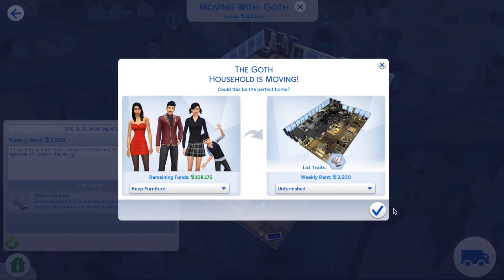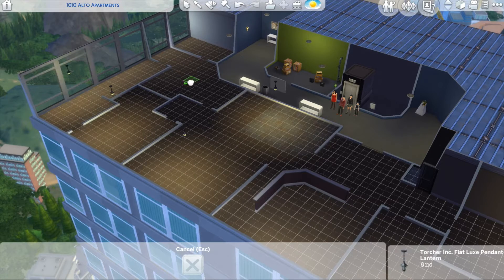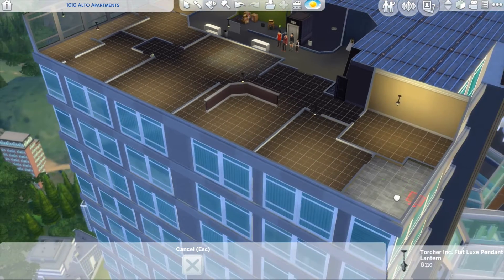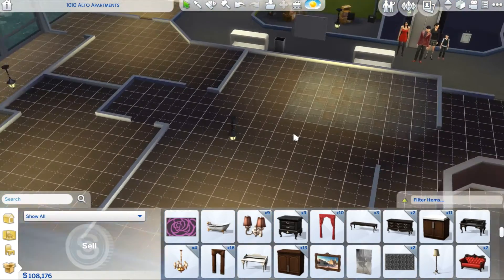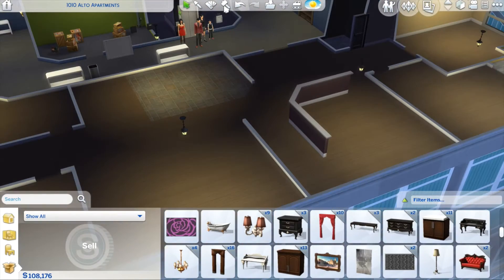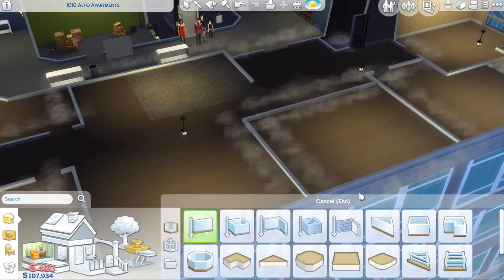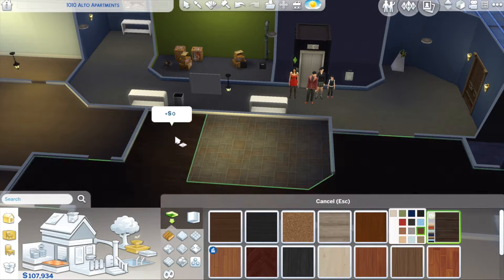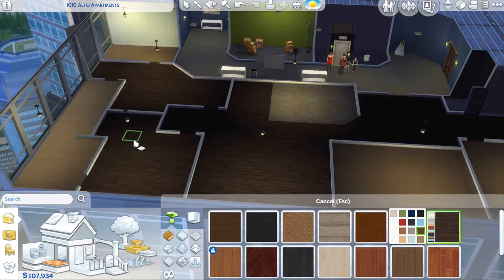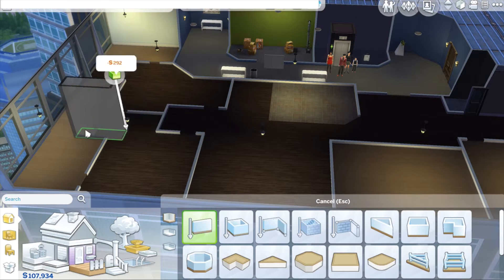Hey guys, welcome to my channel and welcome to the moving challenge. Today the Goth family is moving. I thought of a new challenge — I've never seen it before so I don't think anyone else has done this before. I thought of a new fun challenge and I had so much fun with this. Today I wanted one of the families, one of the townies from The Sims, to move, because you have the option to keep the furniture when you move. So I had the Goth family move to a large apartment.